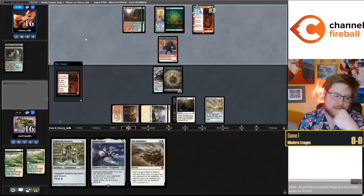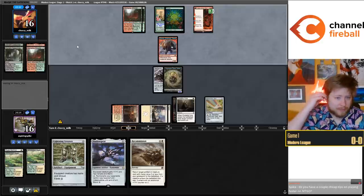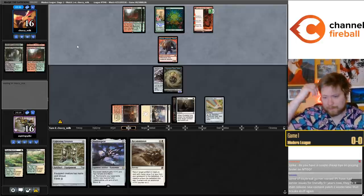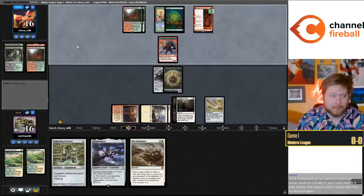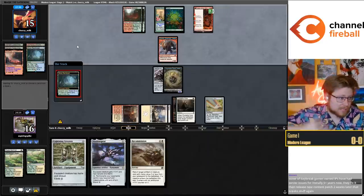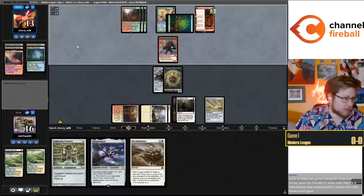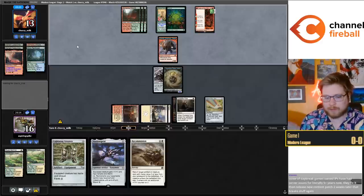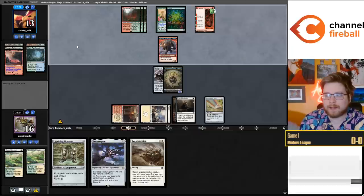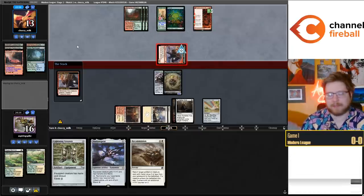For tips on playing faster on MTGO: mostly it's knowing when you have to do something versus not having to do something. Here I'm just tapped out, I'm F6, I'm not doing anything. Just anticipate what your opponents are going to do - try to think about what lines you're going to take based on what your opponent might do.